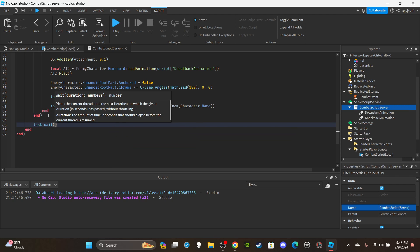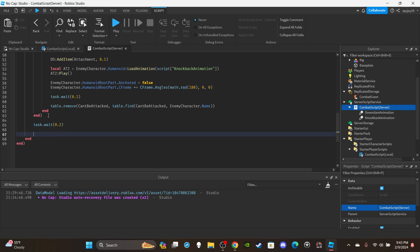After the two ends, put a `task.wait(0.2)`. Then lastly set `hitbox.CanTouch = false` again. And with that, we are done.